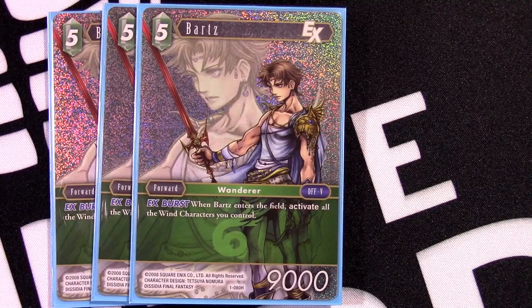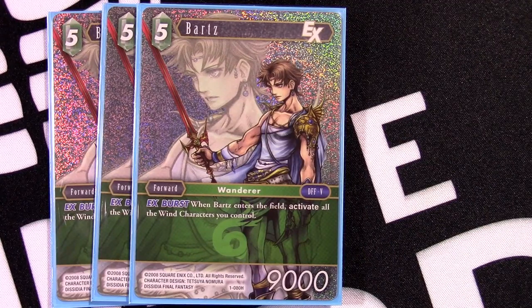The super interesting one was Bartz, because we're not playing a mono-Wind deck. He's an EX Burst, a 9k for five — not terrible. When he enters the field, activate all Wind characters you control. That means forwards and backups. If you filter your deck so you have just the one Lightning forward or backup you need and the rest are Wind, a well-timed Bartz can suddenly give you all these blockers and resources to do extra things. Say you have Odin in hand — you discard a Lightning card for the cost but now you get to play Odin when you might not have otherwise. A 9k five-drop combos wonderfully with this deck.